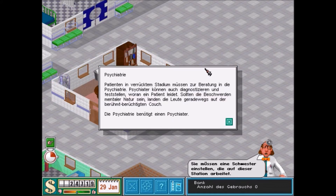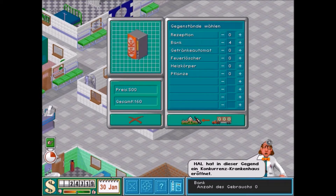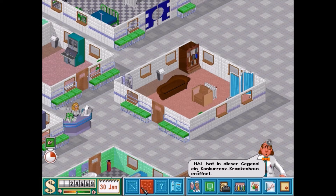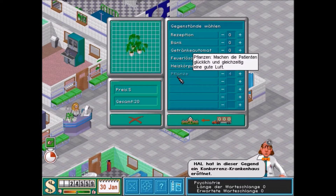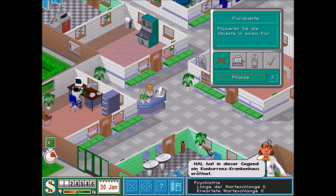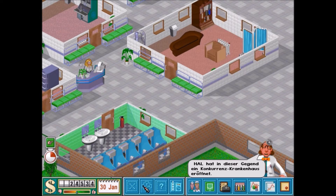Psychiatrie – Patienten in verrücktem Stadium müssen zur Beratung in die Psychiatrie. Psychiater können auch diagnostizieren und feststellen, woran ein Patient leidet. Sollten die Beschwerden mentaler Natur sein, landen die Leute geradewegs auf der berühmt-berüchtigten Couch. Die Psychiatrie benötigt einen Psychiater – Surprise, surprise. Ich erwarte viele Bekloppte, deswegen vier Bänke. Und für die Optik sollte ich vielleicht auch mal zwei, drei Pflanzen hinstellen. Die Patienten sollen die natürlich auch sehen.